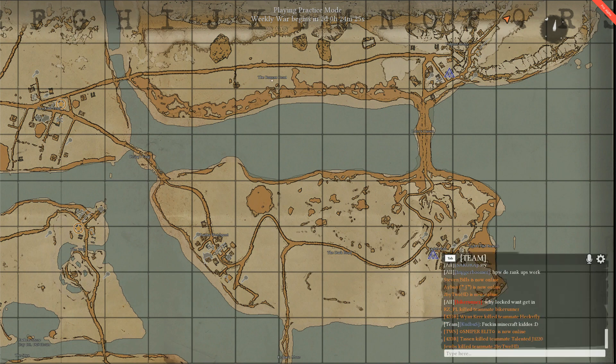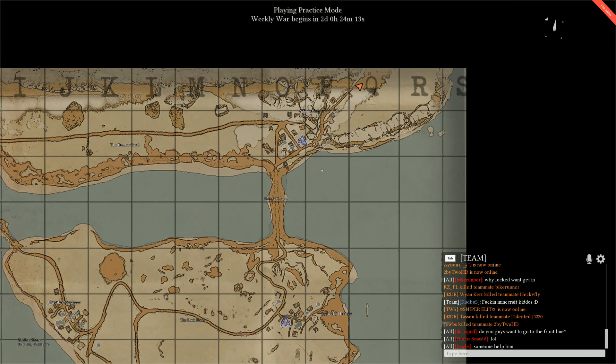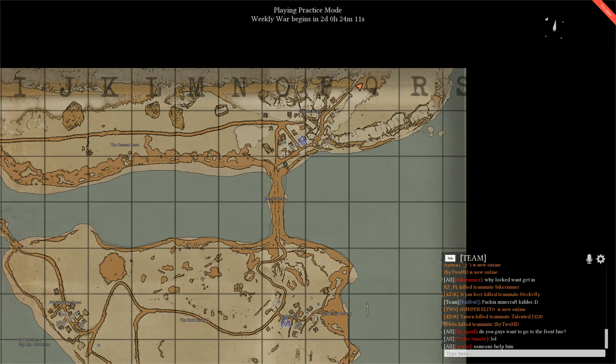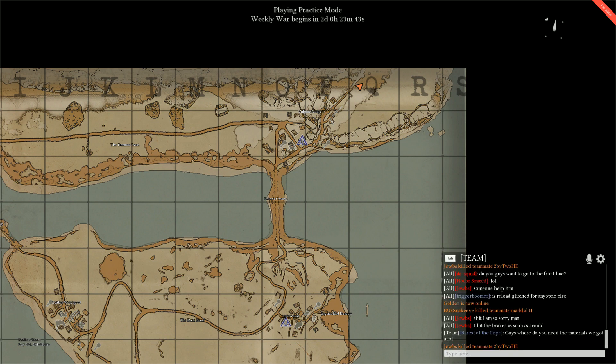First things first — how you get supplies. You mine scrap. Scrap just normally respawns, so you go to scrap, you hammer it, you put it in your backpack, you put it into your truck, and then you bring it to the hammer building and turn it into supplies. Supplies can be used for anything — guns, artillery, trucks, ammo, grenades, etc. It's the only currency in the game; it's the god material that does everything.